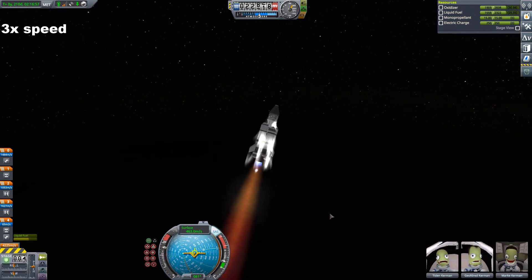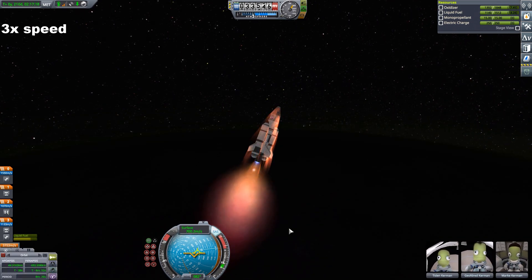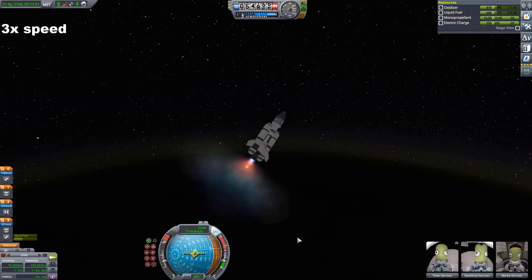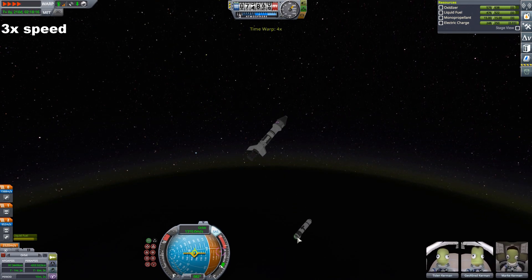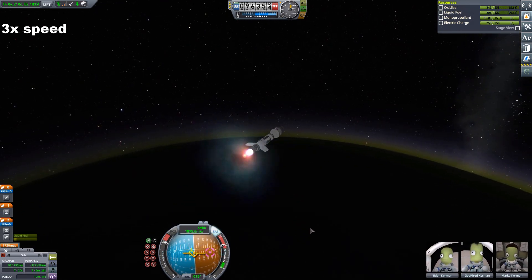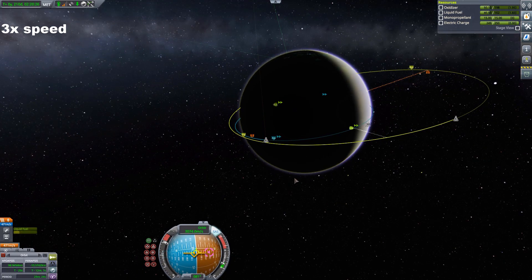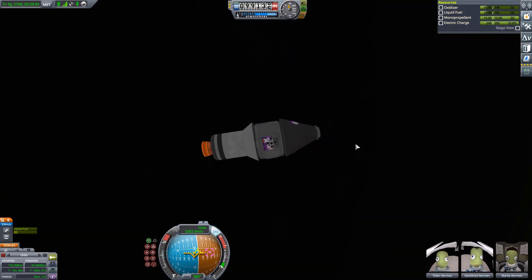Now it's more or less like a KSP Kerbin ascent. We're starting to pitch slightly to the right-hand side to gain lateral velocity, but deciding to only start the gravity turn at around 20 kilometers. Keep in mind, we kind of have to think of 10 kilometers as sea level, so 20 to 25 kilometers starting your gravity turn works quite well. Once we are on a sub-orbital trajectory, only flat and horizontal acceleration until we get into orbit. Now on the last stage — a small stage with quite a solid amount of delta-V — just enough to get into orbit, and we can start planning our rendezvous.